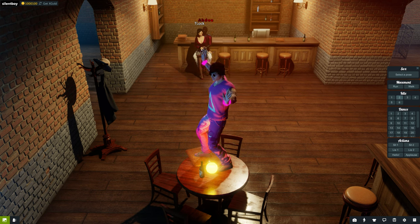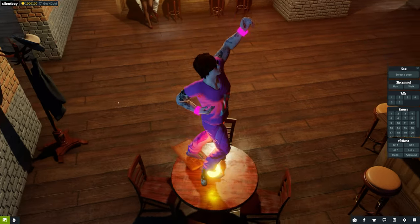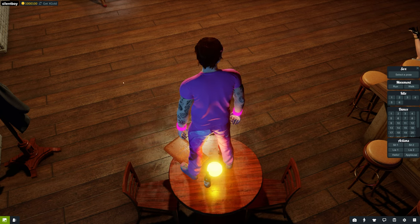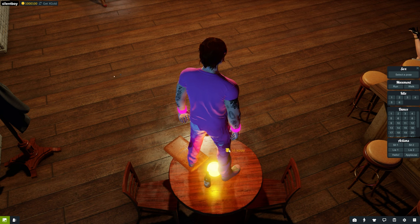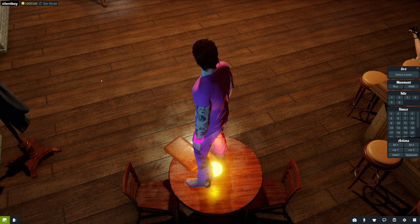Now if you want to reposition your character while dancing — if you're facing the wrong way — you can just use the Ctrl+click trick. I will show you: hold Control and click anywhere you want, and you will turn to face that direction. Alright, I hope you like this video.